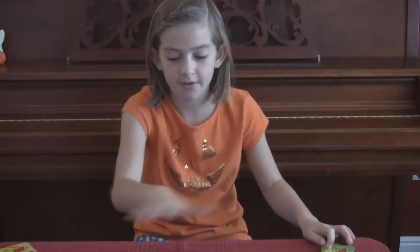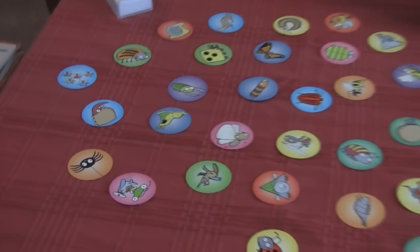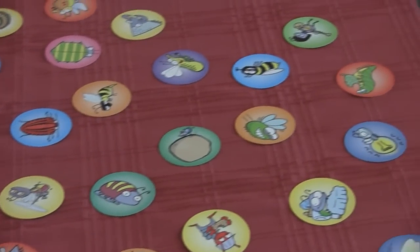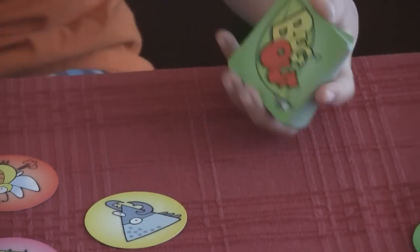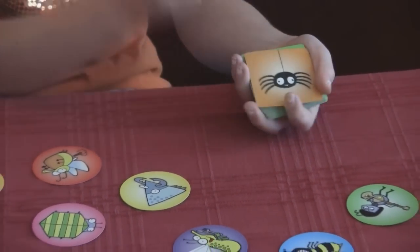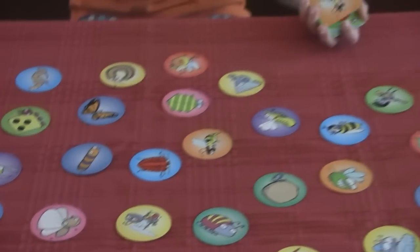Well, what's the objective of Bug Out? The objective is to cover up all of the bugs that you have in your hand. So I see bugs all over the place. There's some funny bugs. So what's in your hand? Right here is the cards, and you'll sort them out for each player, and when one person says go, you'll flip it over and start with it, and once you find the bug that matches, you'll take it, make sure it's a match, and cover it up, flip your next one, and keep going.